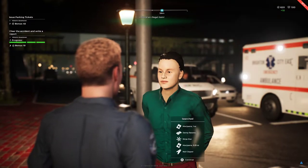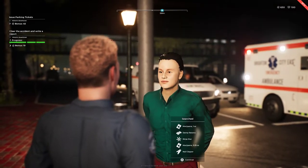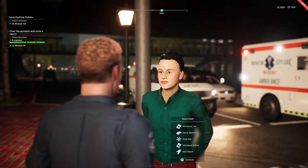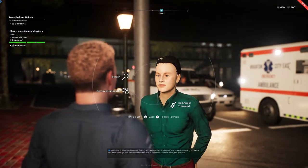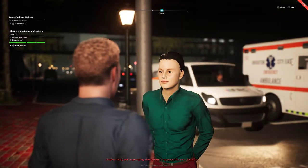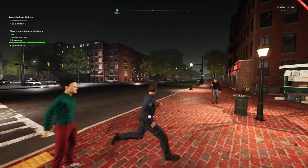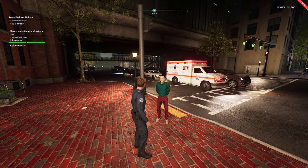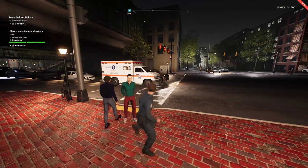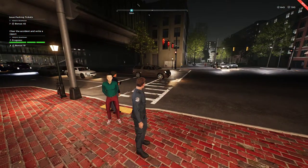Your shift is over, officer. He's got some contraband on him — a ninja star, some Mary Jane at one ounce, more Mary Jane at 2.5 ounces, nail clippers, and another ninja star. Let's go ahead and get him picked up. I need some backup here to take a suspect into custody. Understood — we're sending the closest transport. We'll wait on the transport to get here, pick him up, and then end our shift and head back to the station.